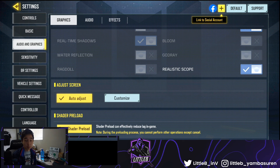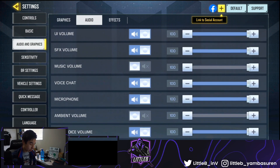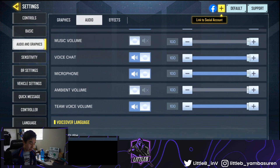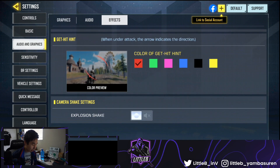The shader preload really helps a lot with lag, I'm not going to lie. For audio, the only thing I have turned off is music — it's really annoying. And ambient sounds, you really don't need that. You don't need the extra bird sounds, wind, and all of that garbage.